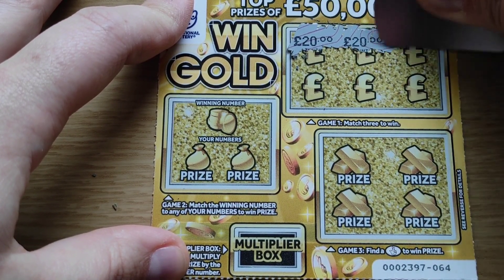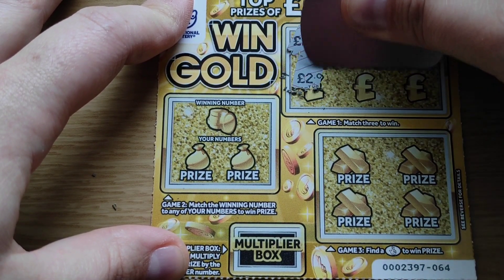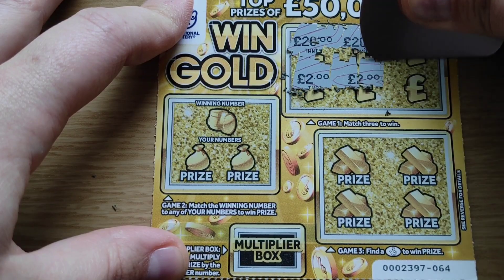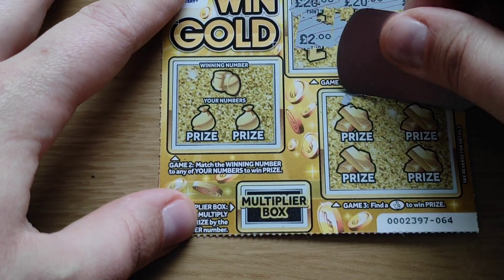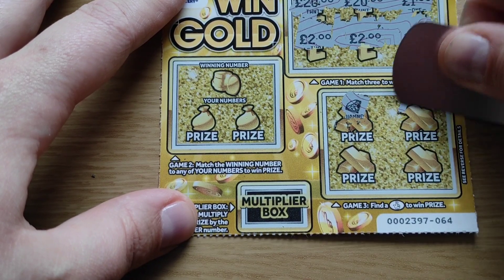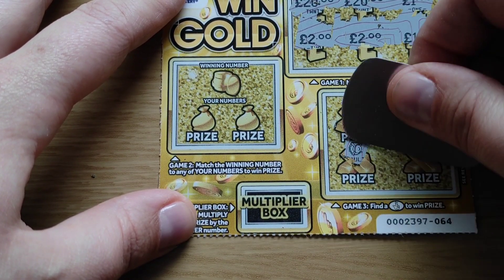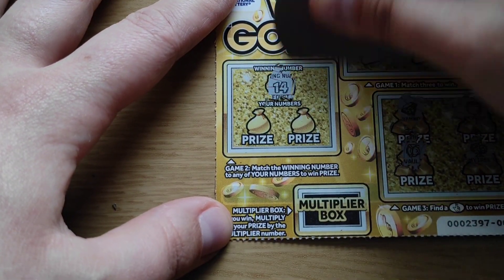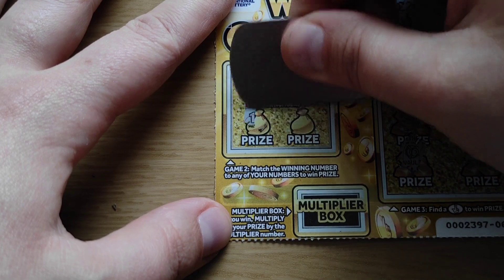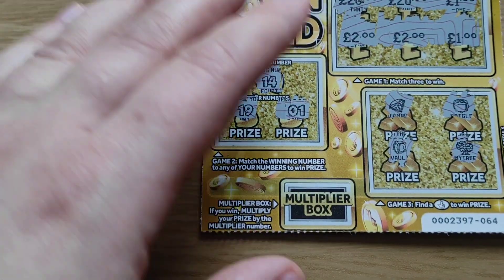Next card: 20, 20, 20 pound. Two, two, and one. There's a diamond, gold, gold, gold, gold, gold, gold, money tree. Winning number is 14 — and that's number 19 and one. Loser.